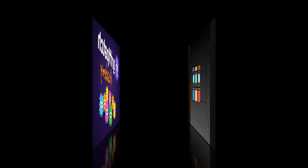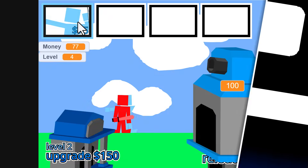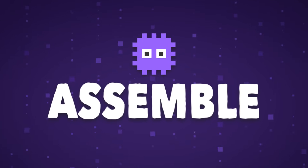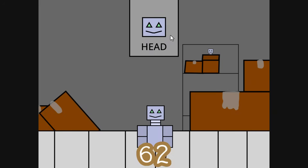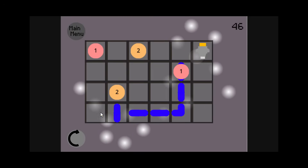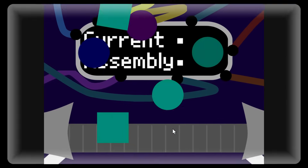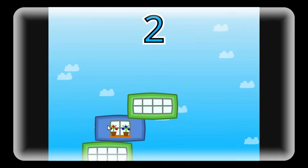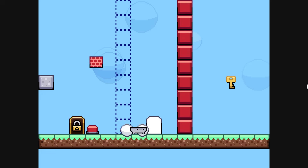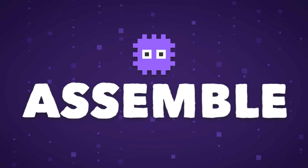Hello fellow Scratchers! Welcome to another jam-packed Game Jam extravaganza. This month's theme was Assemble, and wow did you lot run with it. From building bots, to reuniting body parts, assembling puzzles, to reversing entropy itself, the creativity was off the charts. So grab a comfy seat and soak up tons of inspiration as we celebrate the coolest, craziest, and cleverest creations you've made in the Assemble Game Jam.